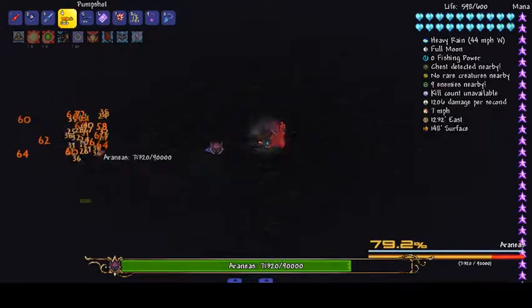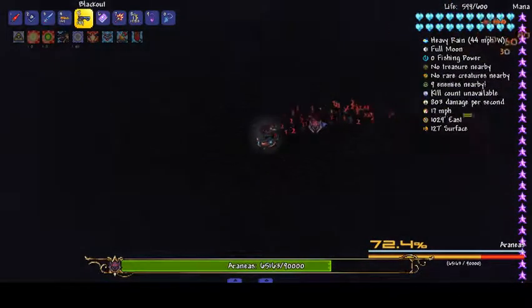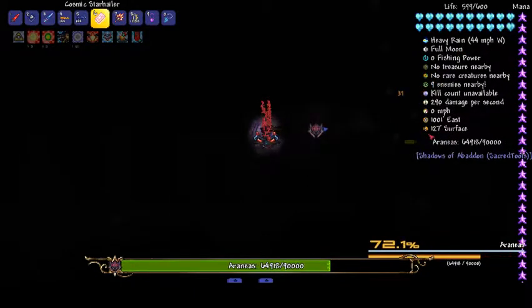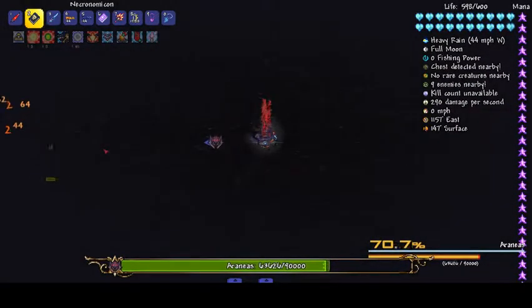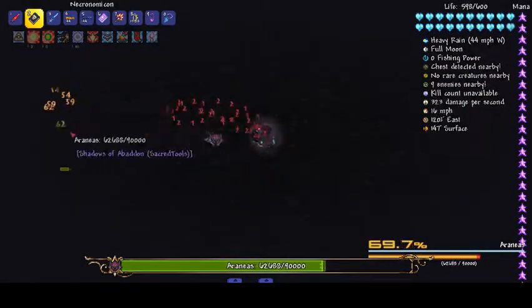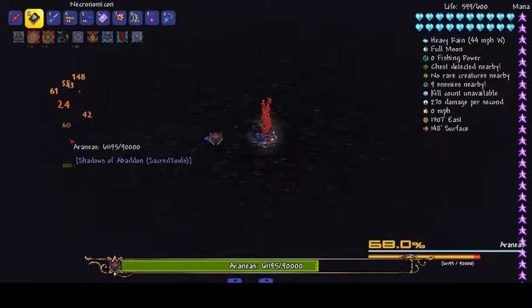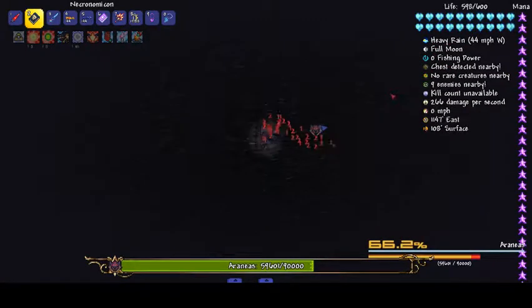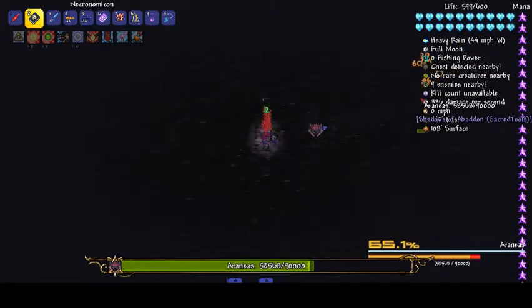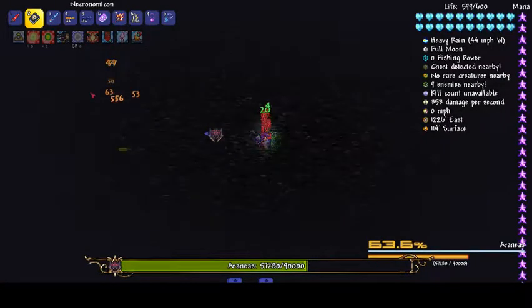The blizzard also doesn't help. I think this is because she's enraged — why she's doing this. Let's try the blackout. With the Starhaler you can kind of see her, but she's debuffing you. Definitely, playing ranged against her isn't a good idea. Let's use the Necronomicon from my mod — I think most of the weapons apart from a couple are from my mod. I'm just going to close a tab to give it more memory.